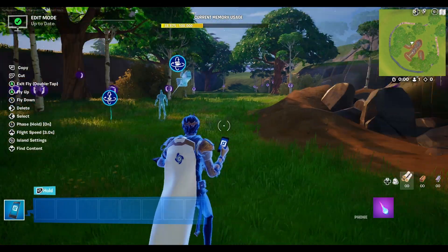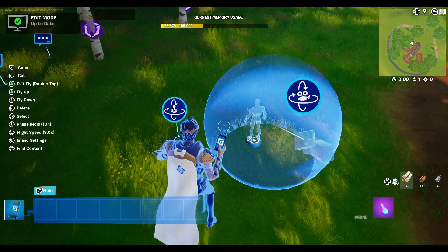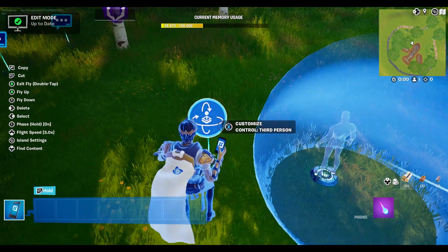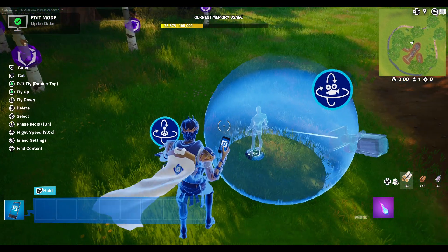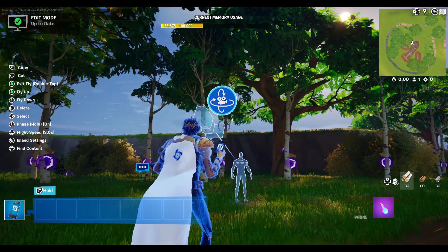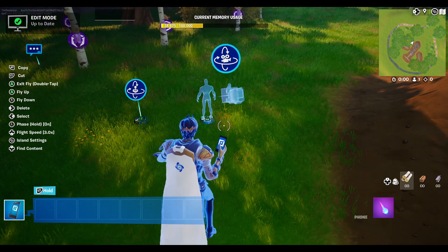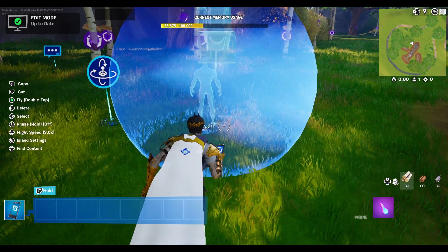The two devices we are going to need are the camera orbit device and the third-person device. The third-person device is really important for the movements of the character, and the camera orbit device is very important for the angle and position of the camera.